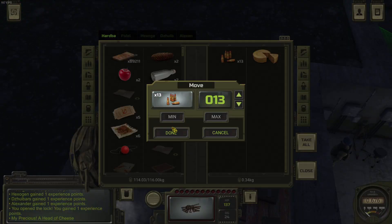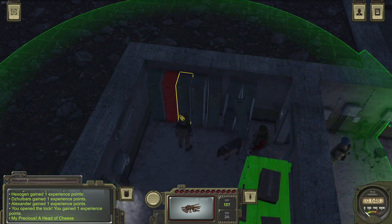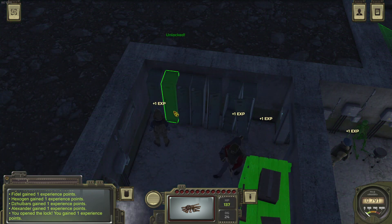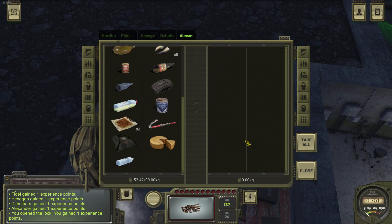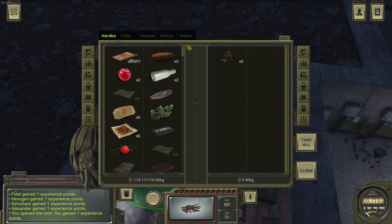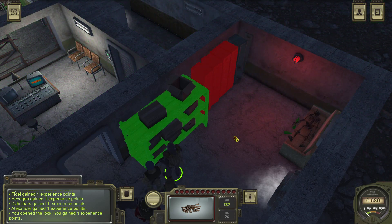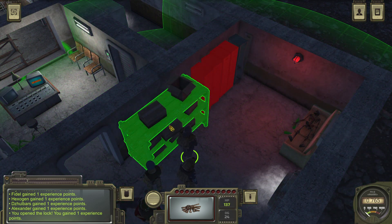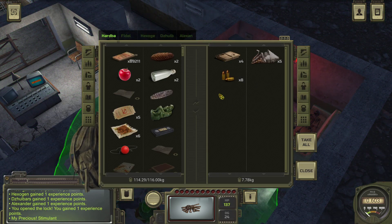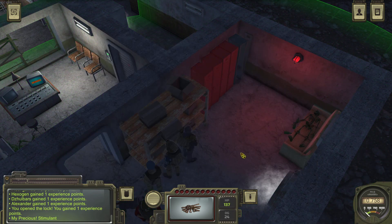Armor-piercing rounds and the cheese — that must be a rather old and very ripe cheese. Two old shoes. There's a body there. Stimulant, some rounds. I think Alexander can carry that stuff.